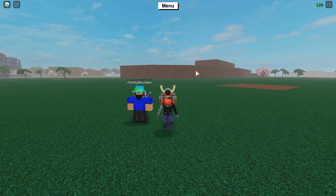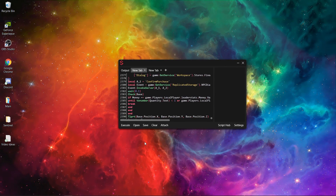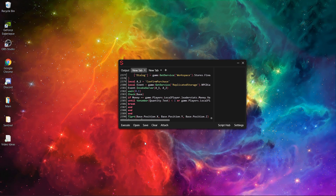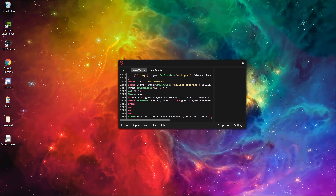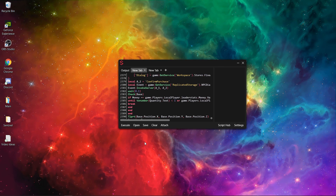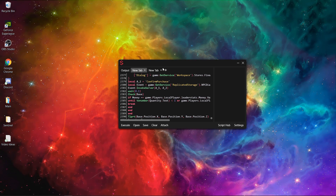Without further ado, let's jump right into it. The executor I'll be using is Sentinel — you can use whatever executor you want, it will work for any paid executor. I'm not too sure about free executors, but I would suggest buying Sentinel. The purchase link will always be in the description, and you can get Sentinel for $15. To get the scripts, just go to the link in the description — there will be two scripts.